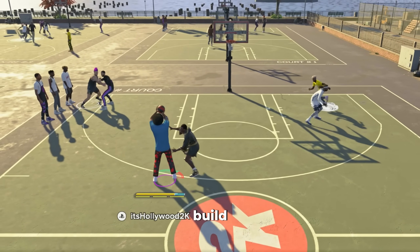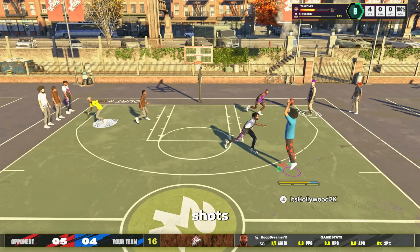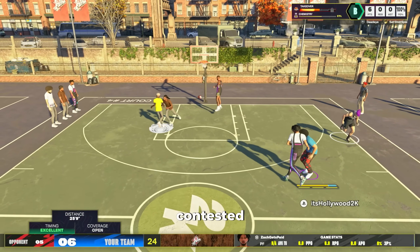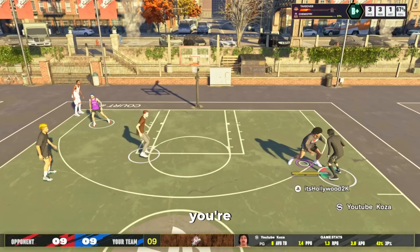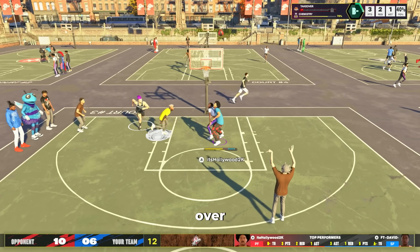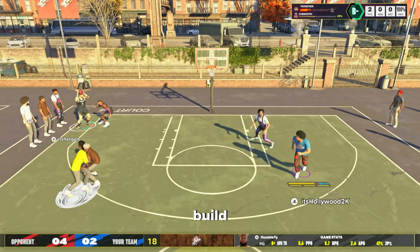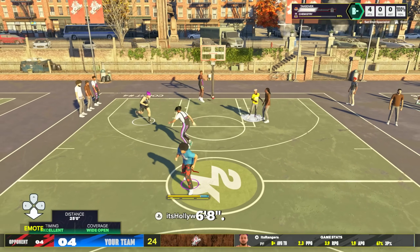This is the best stretch big build in NBA 2K25. You're able to knock down shots consistently whether they're contested or not. On top of that you can guard the ball in the park like you're a lockdown defender. You can literally snag a rebound over any center, even seven footers, and this build especially dominates in the park because most people are 6'7 or 6'8.